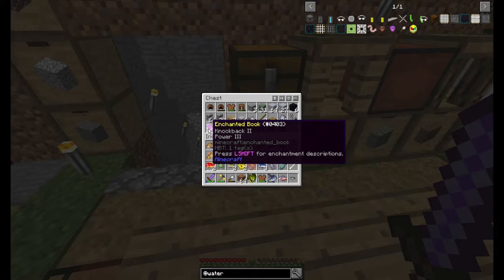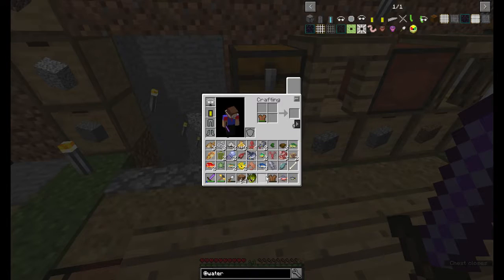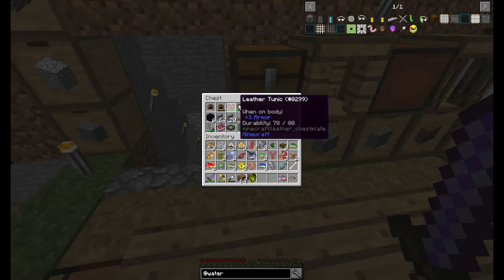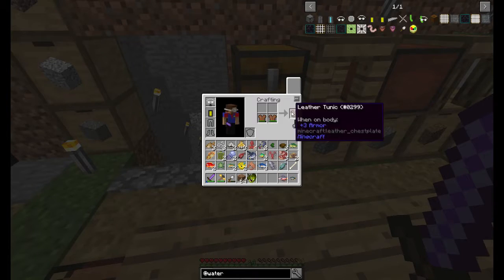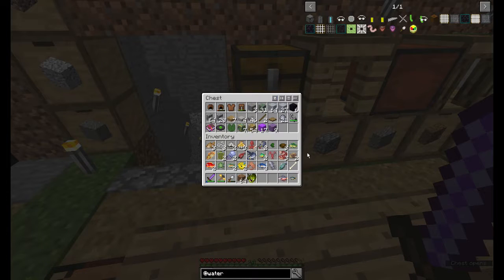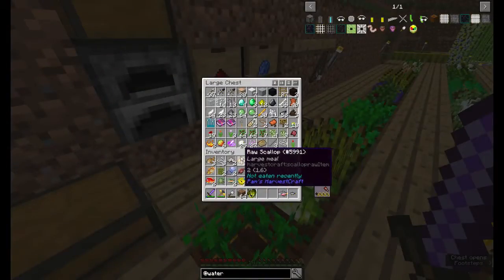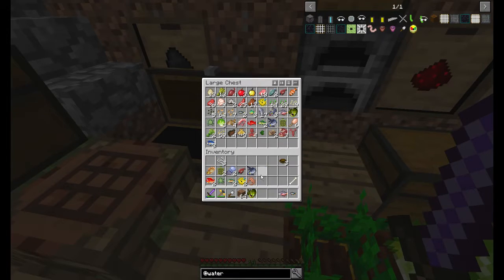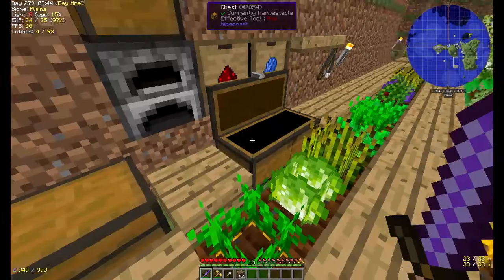Free enchanted books — there it is. Knockback 2, Power 3 — that's the book that I got. Let's combine these just to save space. I don't want to put those together — that's kind of a waste. Eh, why not? I'm not using the leather gear anyway. Let's drop the fish in here — just miscellaneous food items I'll sort later. I think the fridge is just about full, actually. The bowls go over here. Let's put this dirt away.